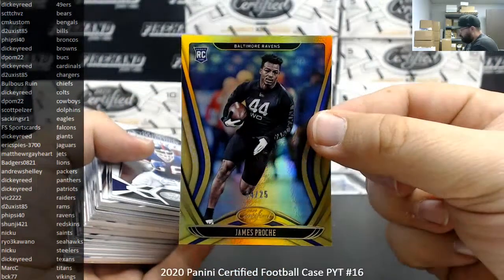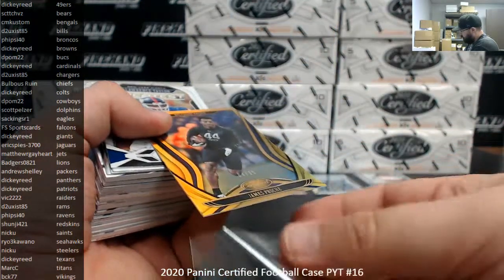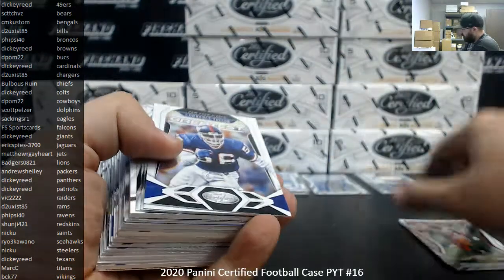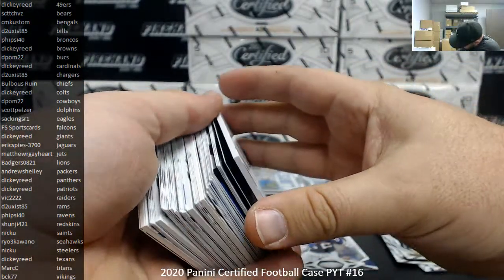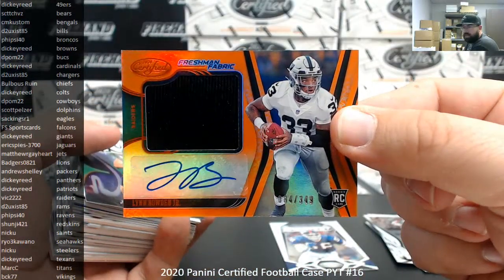Number to 25 — James Proesch for the Baltimore Ravens, Ravens belong to Fiside 40. I've got a Lynn Bowden Jr. for the Raiders — it's an orange, number 349. Raiders going to Vic.